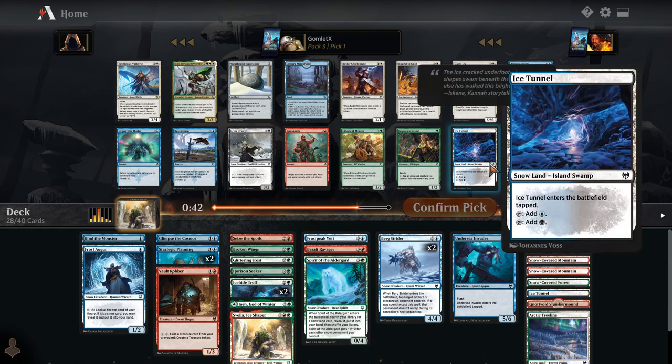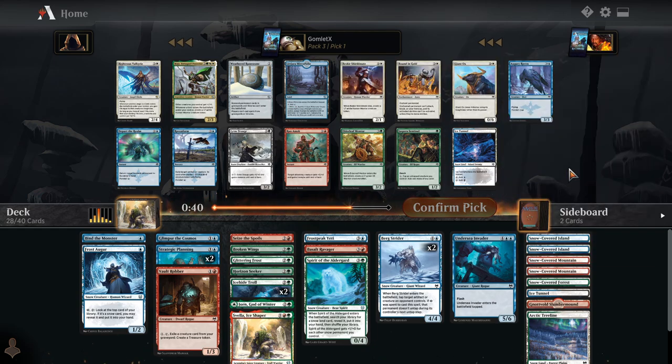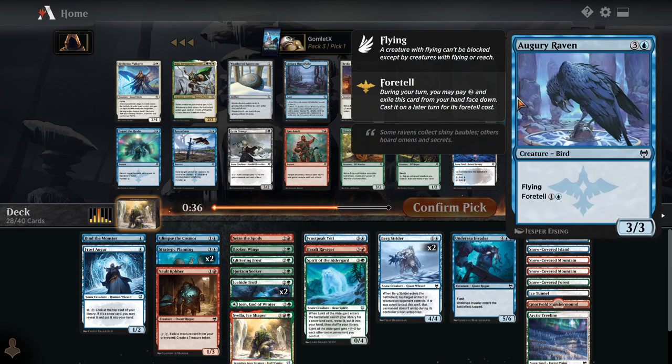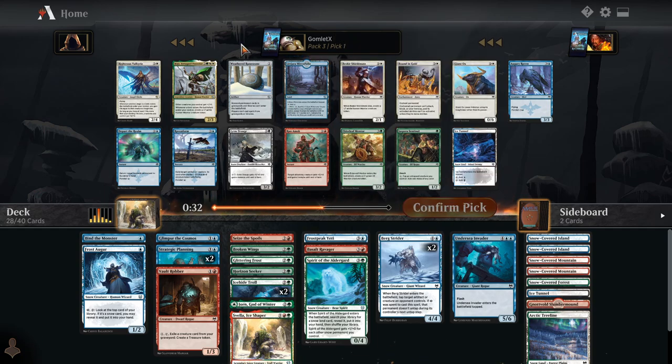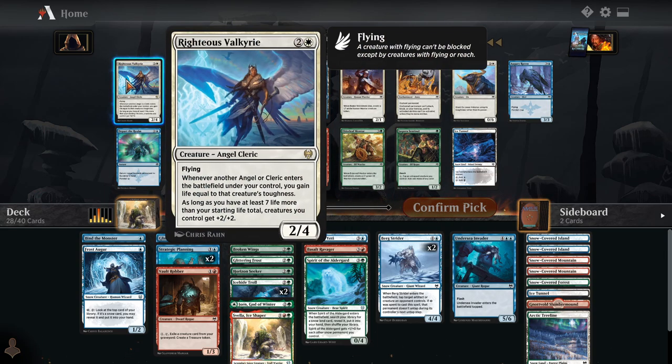So what have we here? Ice Turtle as our land slot — not going to take that. Augury Raven. We have the Mirror Lake, which is very solid. Righteous Valkyrie — this is just a 3-mana 2-4 flyer. We don't have any other life gain in this deck, or any other Angels or Clerics. 3 mana for a 2-4 flyer is still a really good rate, but when it's going to be off-color for us — when we're splashing it off of Treeline and Glittering Frost — we're not always going to be casting it on turn 3.